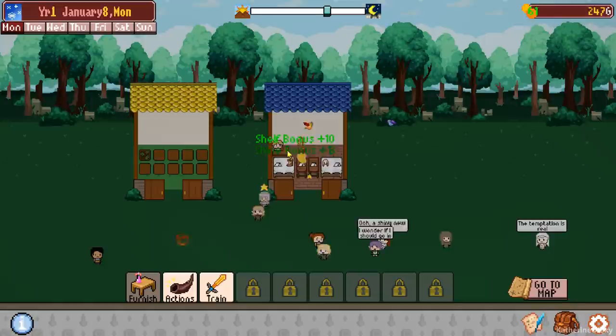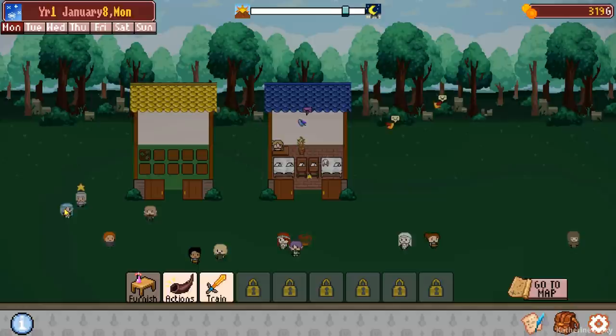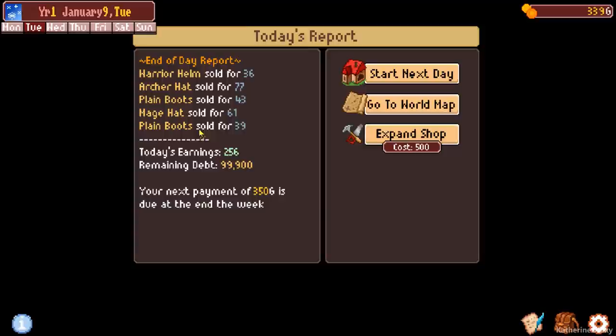A bird is giving me a horn — apparently those birds are pretty wild and they go hunt down horned beasts, which is awesome. Another horn from this bird. Very nice. Pretty decent profits. The next payment is 350 gold due at the end of the week. I'd love to expand my shop more so that I can start selling more stuff.